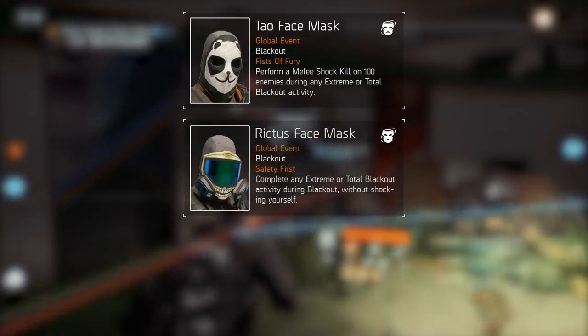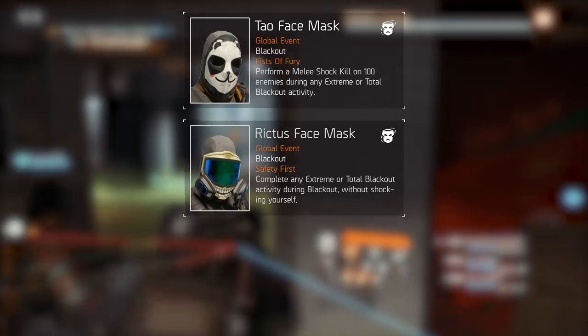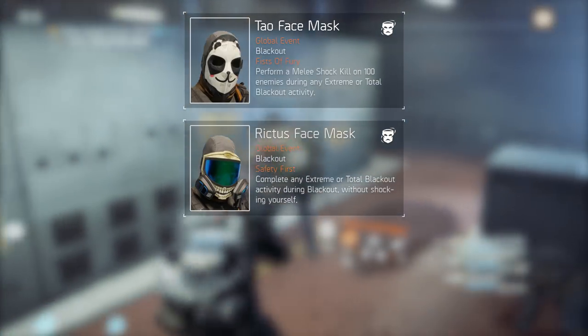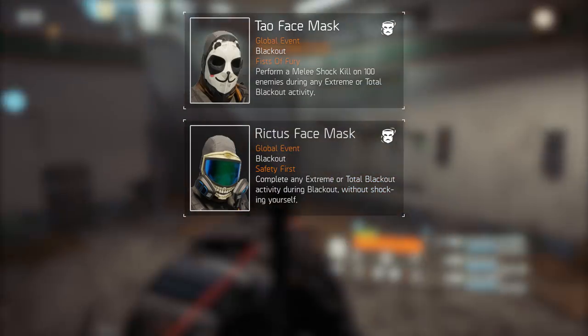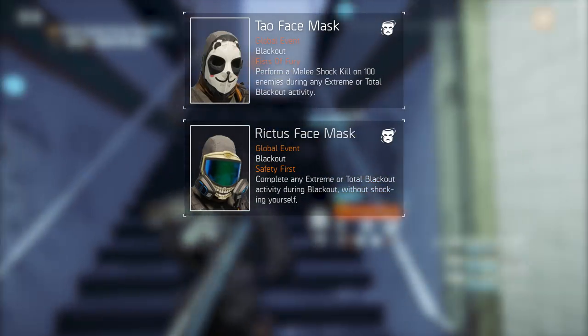The second one is called Rictus and requires you to complete any Blackout activity without shocking yourself. Make sure to use either the Extreme or Total Blackout modifier, and you have to play in a group. To make sure you get this one, simply use the Immunizer mod on the support station — this way you can't be shocked.